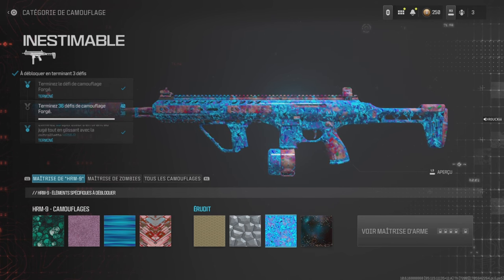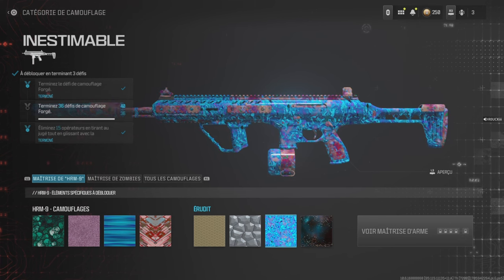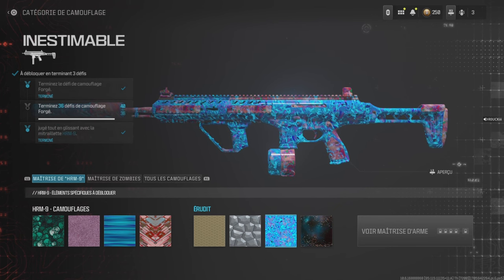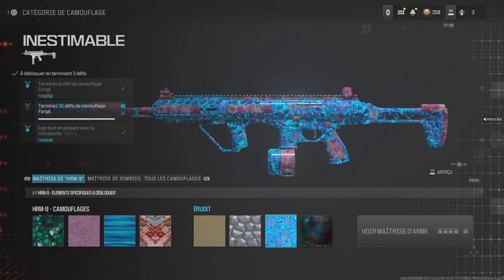Je pense que si vous êtes sur Shipment, ça peut le faire, mais même sur Rust, moi j'avais du mal. Donc ce que j'ai fait, c'est que je suis allé en hardcore, tout simplement. C'est mon petit conseil pour faire ce défi et le valider rapidement : aller en hardcore, sur la playlist Rust 24 sur 24 hardcore.